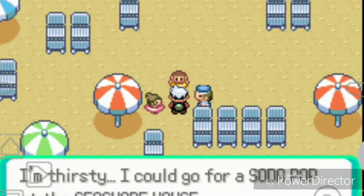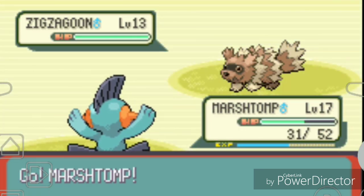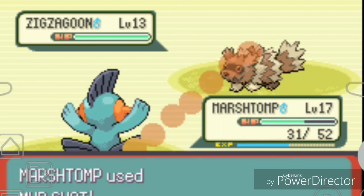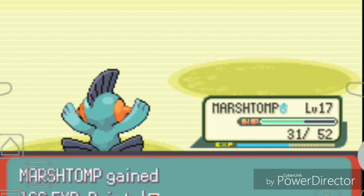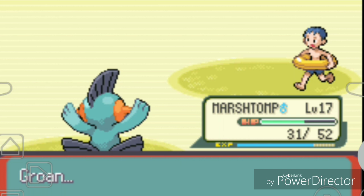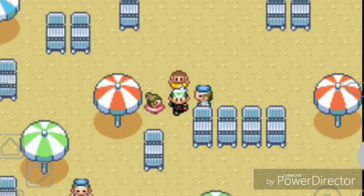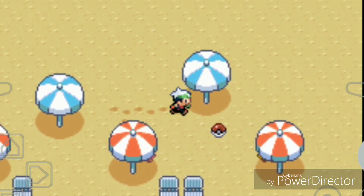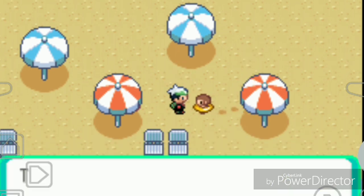A little kid wants to battle me. He has a Zigzagoon at level 13. We take it out easily. He asks if we'll have another match when he's not 'all thirsty.' I register him in the PokeNav for a rematch anytime. He gives me a Pokeball and a Potion - I needed that. I think there's another double battle coming up.